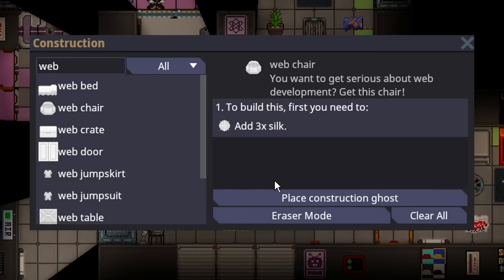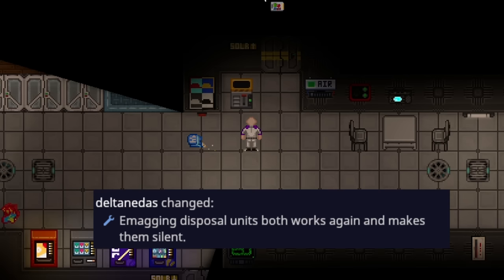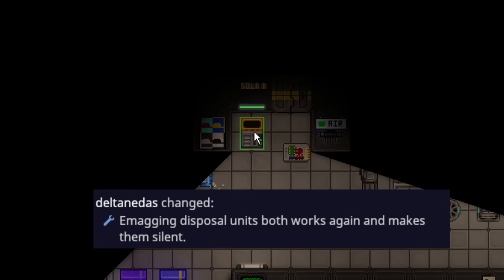Arachnids have lost their two extra hands but their damage values have been reset to normal. On top of that, they have gained access to additional web crafting options — now they can make web crates, web clothes, and quite a lot of different web objects, enough to make an entire web room.